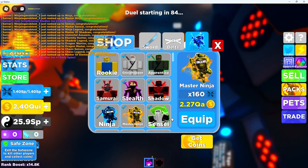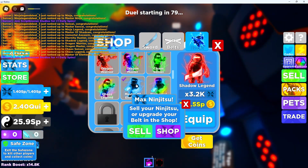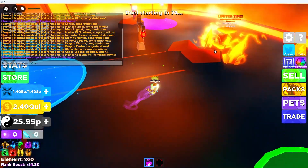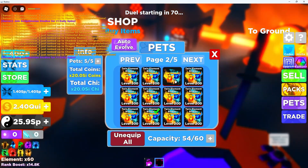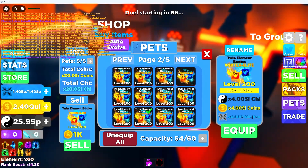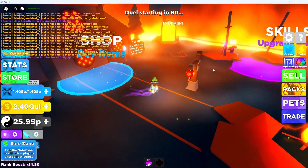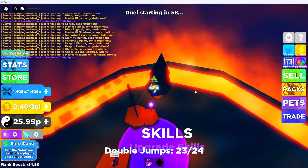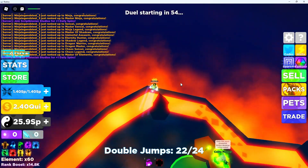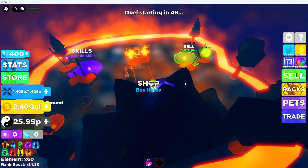We started at rookie and got one, two, three, four, five, six, seven, eight, nine, ten, eleven, twelve, thirteen, fourteen, fifteen, sixteen, seventeen, eighteen, nineteen, twenty ranks in two of those duels. This glitch is very OP. If you guys want the best way to glitch, make sure you like and subscribe and comment your name below so I can pick you for the next winner. If you want me to show you the Ninja Legends 2 island glitch, drop a like — if this gets 10 likes I'll make another video on Ninja Legends.